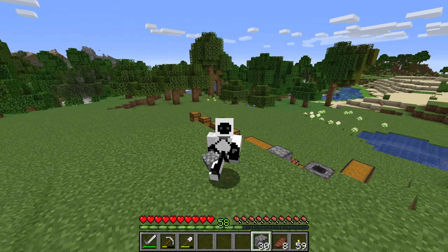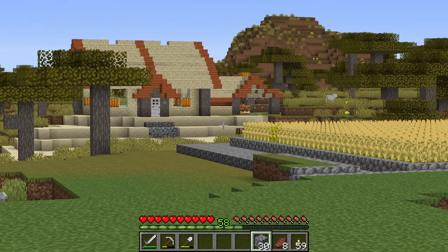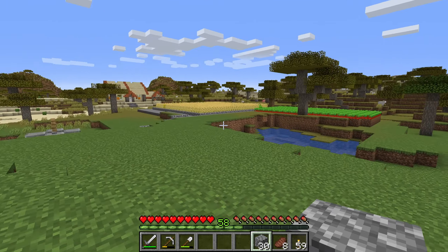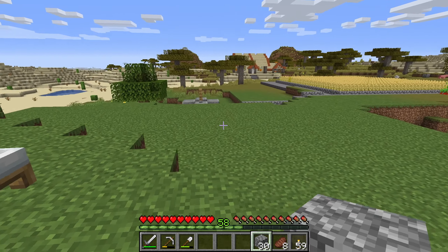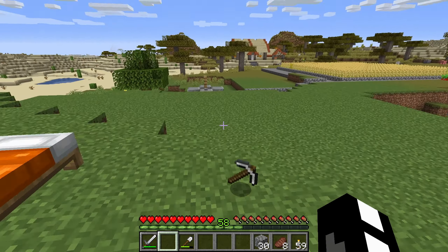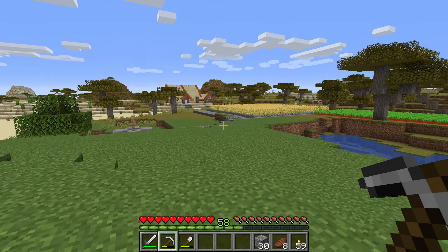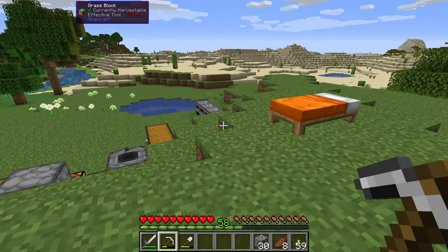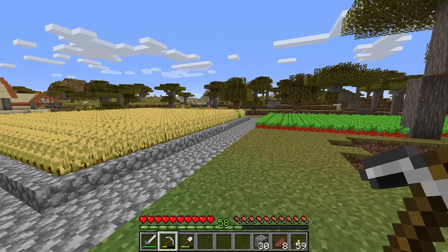Hello and welcome back to another episode. Today we're going to take some of these villagers over here and build a house for them — specifically a tower. I am tired of using iron tools, so it's time to make some librarians out of the villagers and get some good enchantments so we can turn our diamonds into some useful tools.